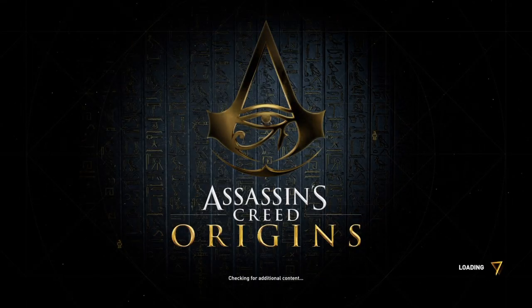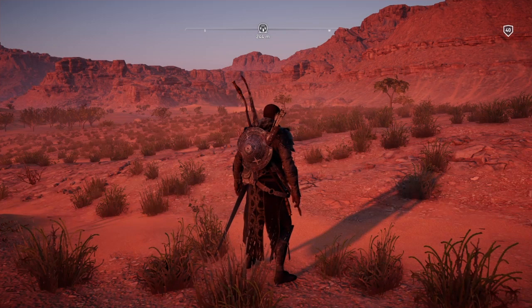Hi everybody, welcome back to my 100% walkthrough of Assassin's Creed Origins. On this video we're going to be doing another location in the Katara Depression. This one is called Hotep Cavern.